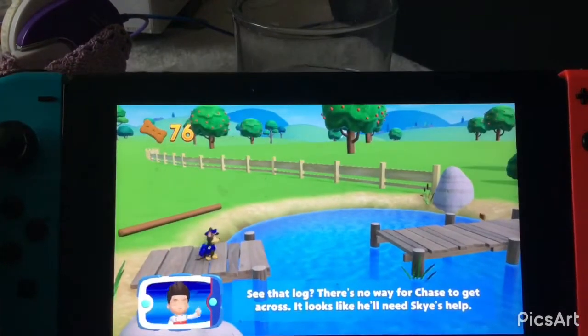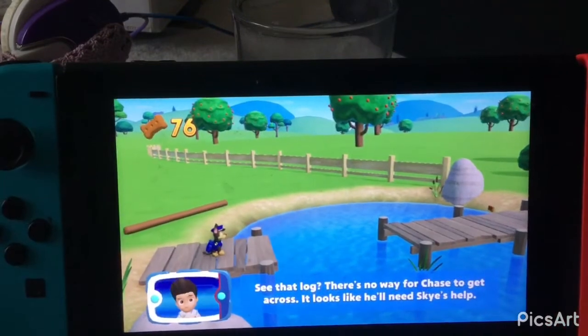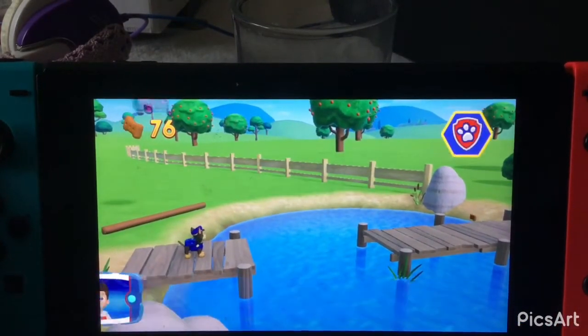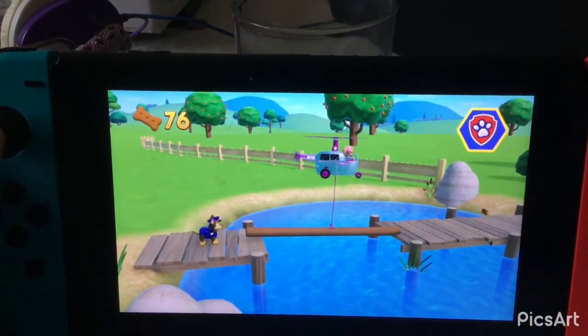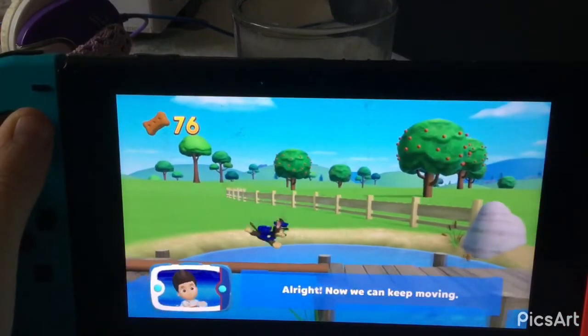See that log? There's no way for Chase to get across — it looks like he'll need Skye's help. Choose which pup ability to use. Come on, Skye. Thank you. All right, now we can keep moving.